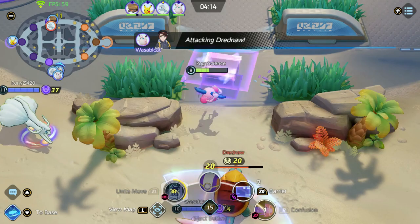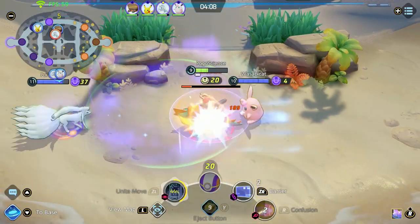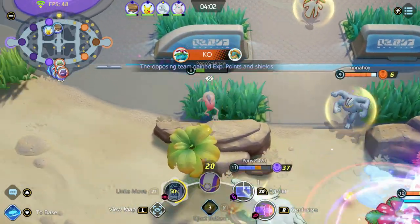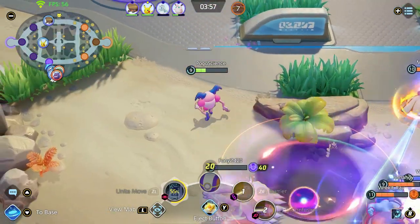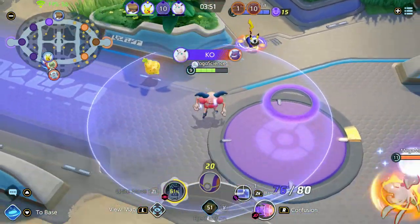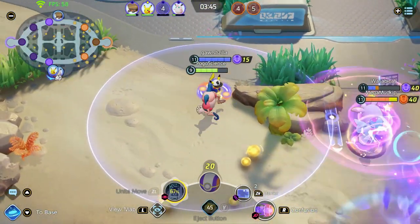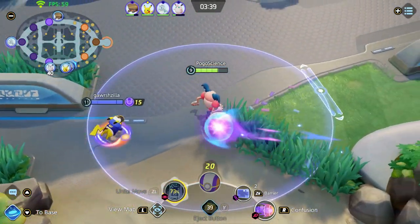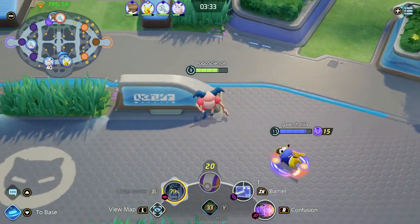I'll work with Wigglytuff for now — keep an eye on the map and watch the right side in case someone comes. I'm pretty low on health so I might create a diversion and let my teammates finish off the Drednaw. Oh no, the Venusaur came in last second and now I'm very low on health, and so is the rest of our team. We all have to go back. I'll try to defend but Wigglytuff is so low — can Wigglytuff get out in time? Looks like we got some kills and we're in pursuit.